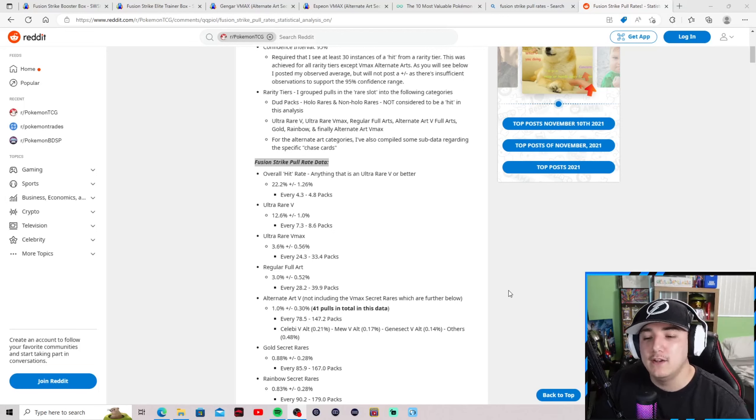When you're picking one or two packs from sealed product, this won't substantiate your personal opinion — you have to open in mass quantity. For ultra rare V-Maxes, the standard ones come every 25 to 34 packs. For regular full arts, every 29 to 40 packs, so you should theoretically see one full art per booster box — though in practice that doesn't always happen.